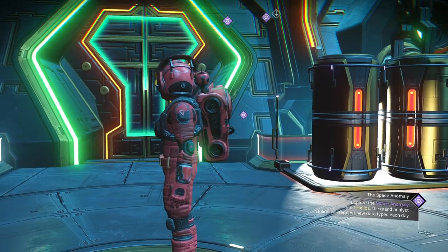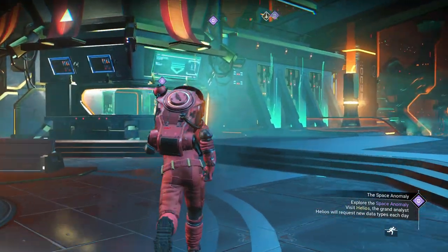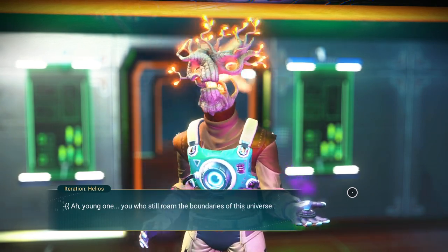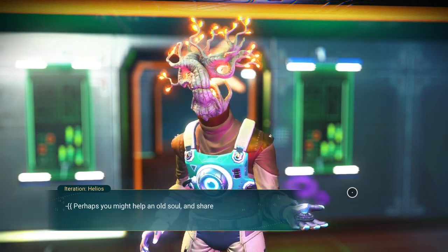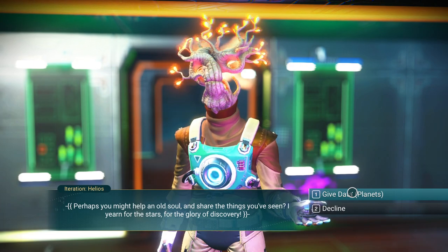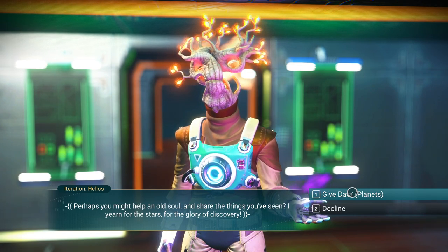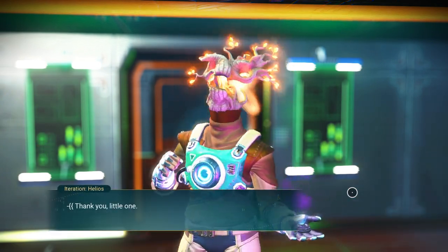We want to go where the purple items are leading us. We've got to go over here and talk to Helios. He says: young one, you who still roam the boundaries of this universe — how I envy you. My time out in reality has long passed, but I miss it greatly. Perhaps you might help an old soul and share things you've seen. You can visit him every now and then in the anomaly, and he will say the exact same thing every time. If you give him data — planets, minerals, flora, fauna, whatever — he will give you some nanites in return. It's worth visiting.